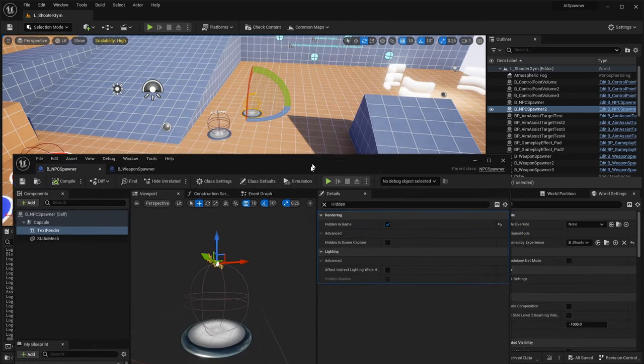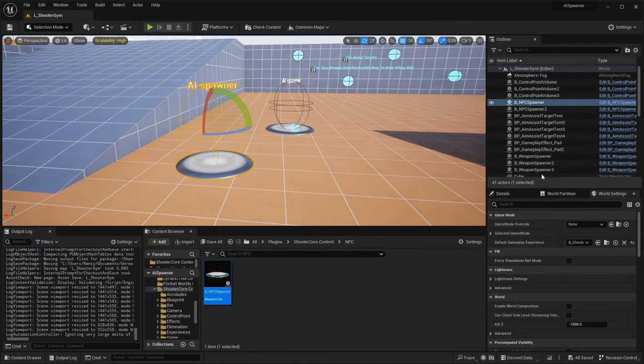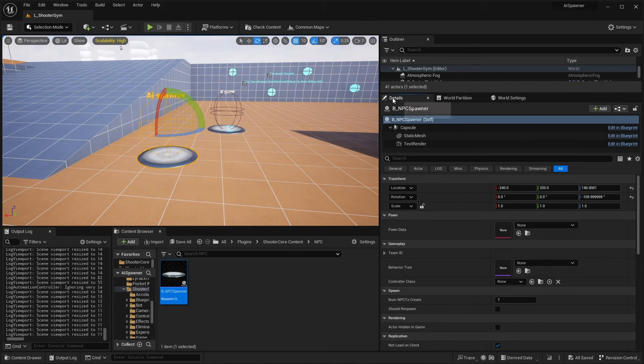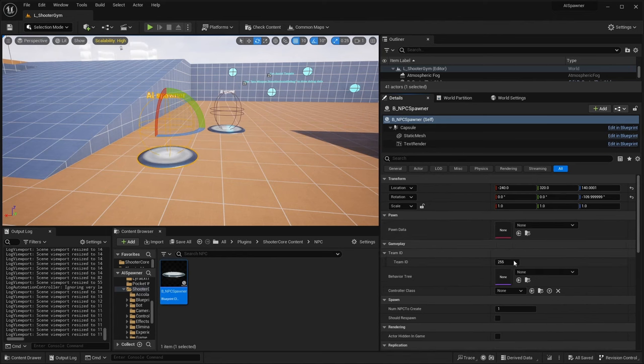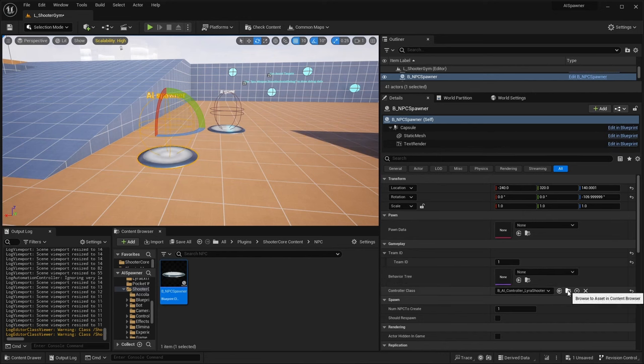It won't do anything yet because it has zero pawns to spawn. When you click on it you have all these nice options in the details panel for what you want to spawn - team ID, control class, behavior, etc. There's a team one and team two, so I'll give this spawner team one and the other team two. For the controller class, if we give the Lyra shooter AI controller it already takes care of its own behavior tree. If we want to set our own behavior tree we could create a new blueprint AI controller and set it there.